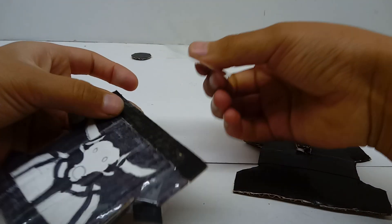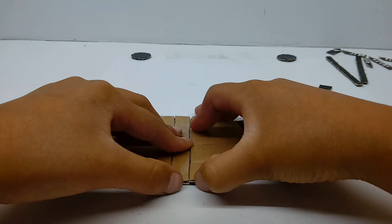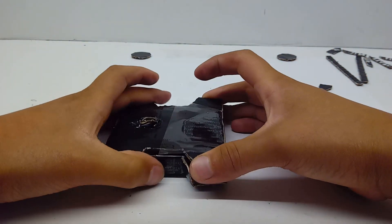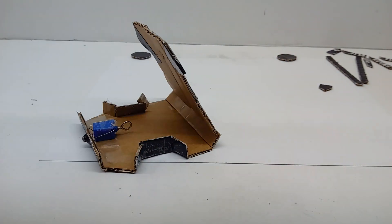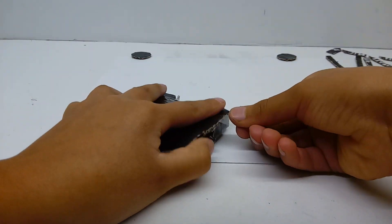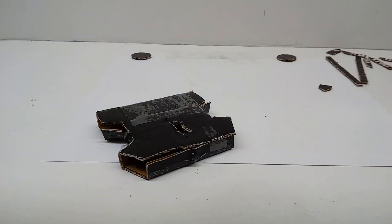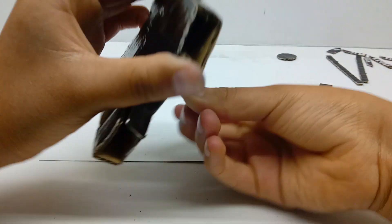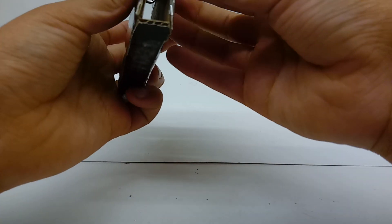Moving on — take some more tape and attach the top piece on. Try to line it up pretty straight, then fold it down into the body area. If anything is hanging off, cut it or bend it in. Take some more tape, attach it here, and bend it over. If you are doing the LED light, I'd recommend only attaching the tape on the sides rather than all the way over; if you're not, go all the way over.